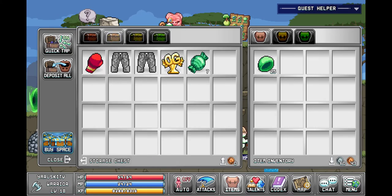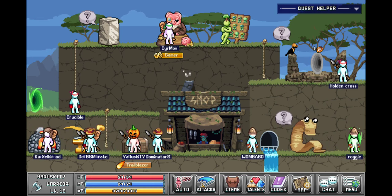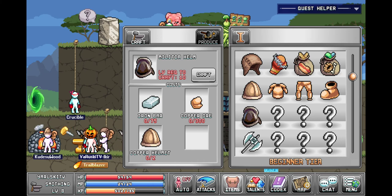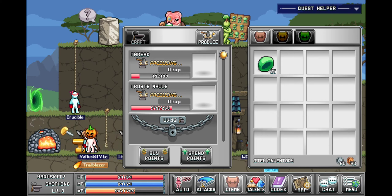So now we have a lot of inventory. I say that was money well spent. What do you think? Do you think it was worth it? We can produce two items — our smithing is about to skyrocket.